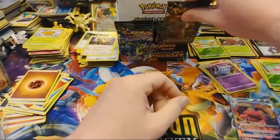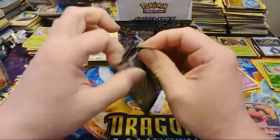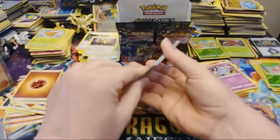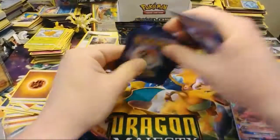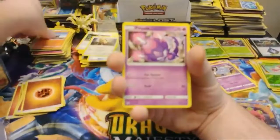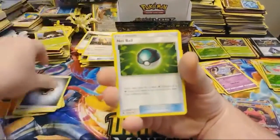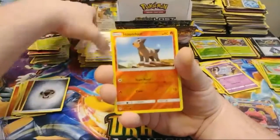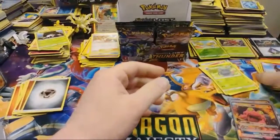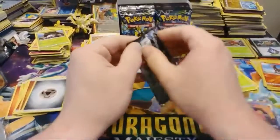Moving right along — looks like we're roughly two-thirds through. We have Houndour, Poipole, Larvitar, and Tangela — Tangela's a common, wow. Nincada, Metal Energy, Knitball, Ceglion, Sightseer, Reverse Houndour, and a Tangrowth Regular Rare. We're really waiting for them to release some more Gen 4 in Pokemon Go too, because it's getting a little meh.